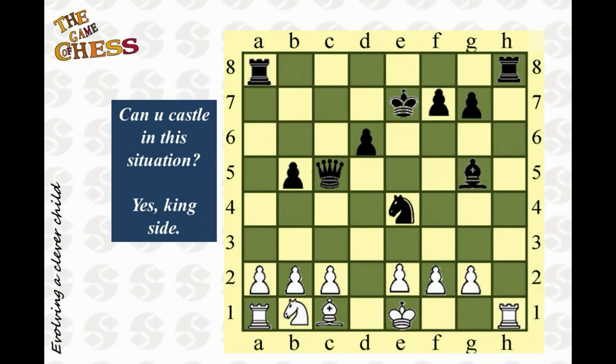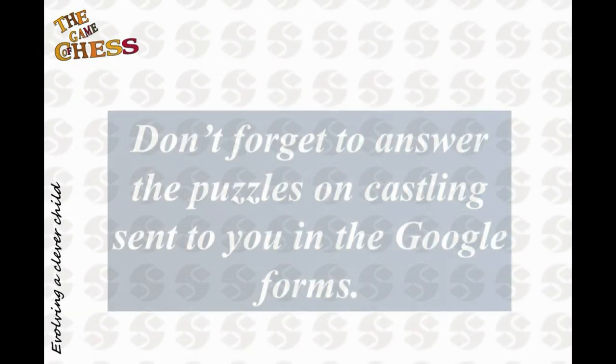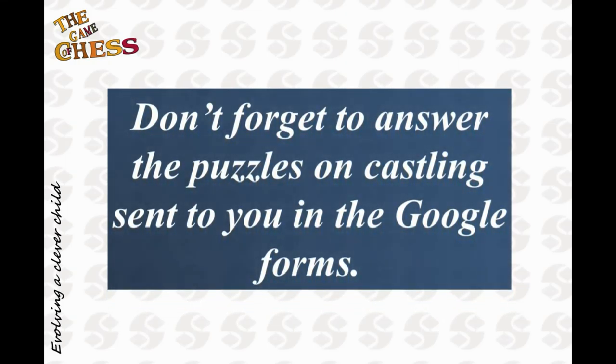In this board, white can castle on the king's side. Check out more castling puzzles in the Google Form sent to you.